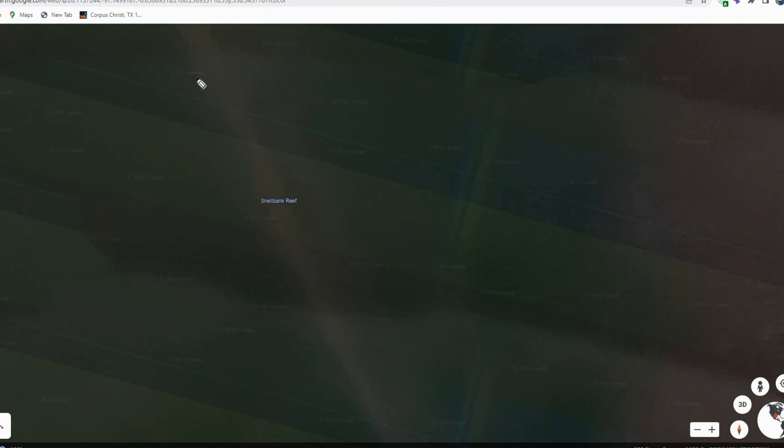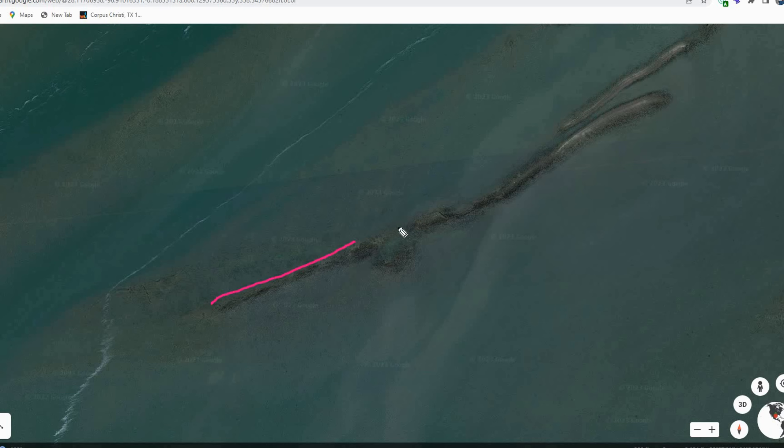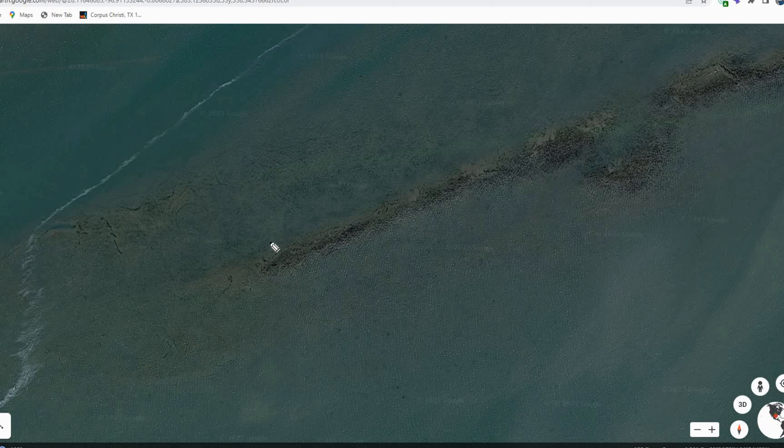Your longer, bigger, and deeper oyster reefs are going to be sometimes hard to see. Here's one right here — all you can tell is just a tan color right in there, and it goes all the way down like that. Some of the reefs are a lot longer, and I like to work these big long reefs. I keep my kayak — or if you're in a boat — right along the edge and I cast parallel with that oyster reef. You want to get as close as you can and cast parallel. When they're holding on structure, they're going to be up tight to it, so keep your vessel tight and cast parallel.